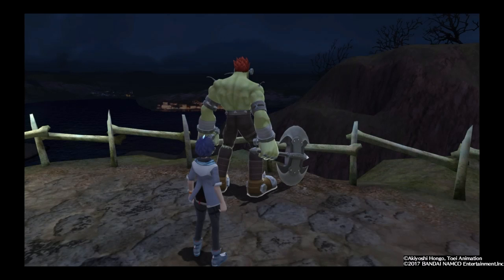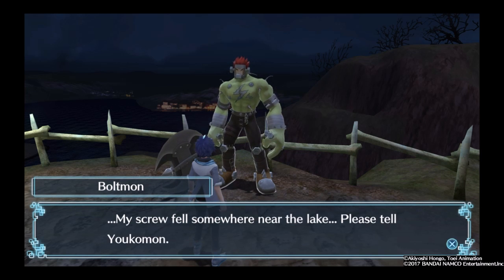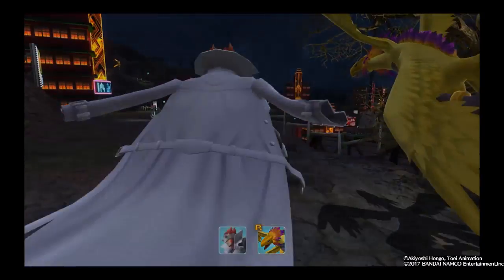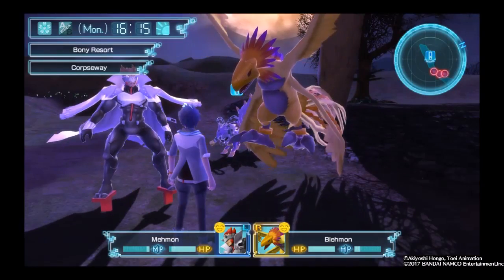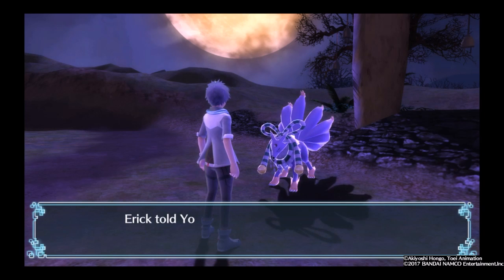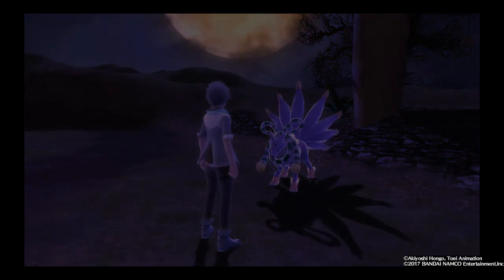Now we're gonna talk to Boltmon. 'Human, what do you want?' Referring to Yokomon — is this Yokomon strong? You bet. 'My screw fell somewhere near the lake. Please tell Yokomon — I don't want any pointless conflict. I hope you see where I'm coming from.' What does he mean a screw fell near the lake? Back to Yokomon. I told her the clue about Boltmon's whereabouts. 'What could it mean? Could he have gone into the lake? I've never heard he can survive underwater. Sorry, but I need more clues.' That wasn't enough?